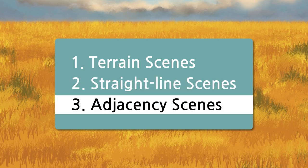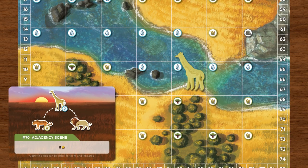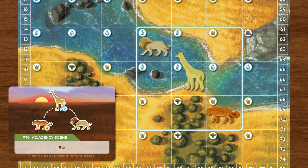Lastly, the adjacency scene. In order to complete an adjacency scene card, the animals must be located in the eight spaces surrounding the central animal. The animal at the top of the card represents the central animal. For example, to complete this scene, the leopard and the lion need to be placed adjacent to the central animal, the giraffe. Again, take into account each animal's terrain condition.